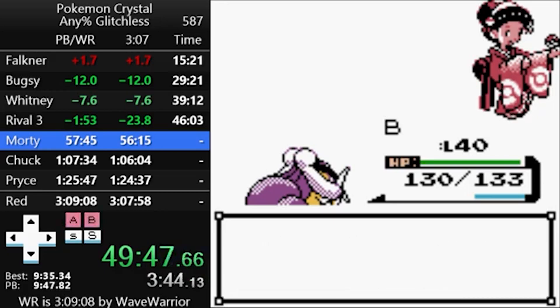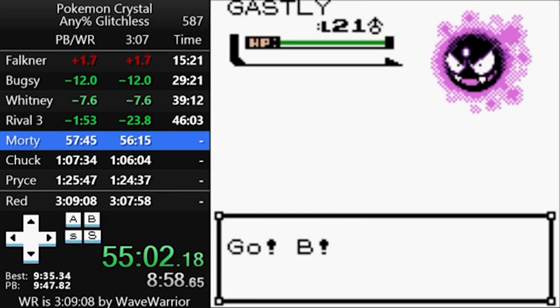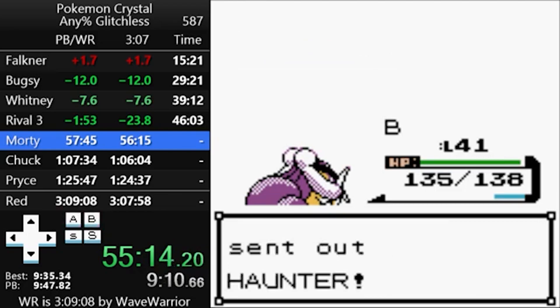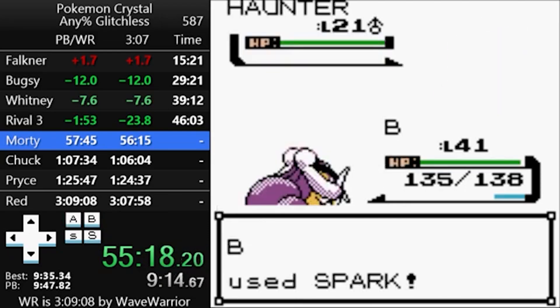Now that we have a legendary, we can throw Croconaw aside — or at least we would if it couldn't learn HMs we need to beat the game. What follows is a whole lot of nothing. This game gets incredibly easy for a while, which runners describe as a blessing and a curse. There isn't a whole lot that can go wrong here, but it's very difficult to gain time over previous runs. Other than spinners, the run is basically free from here until the last member of the Elite Four.